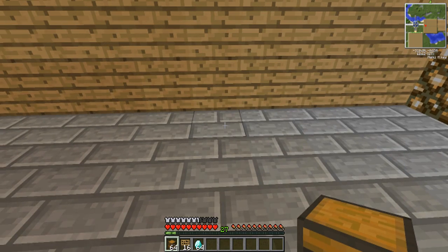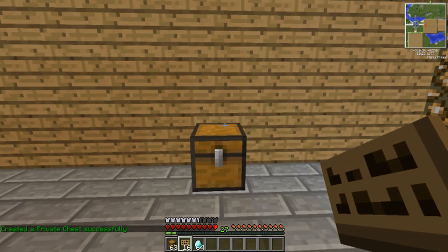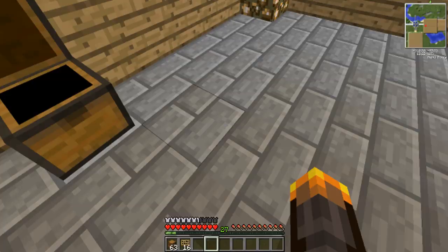Put the chest down, then open up the chest and put a diamond in, or whatever you want to sell. It doesn't have to be diamonds — it could be anything, like oak wood or whatever.